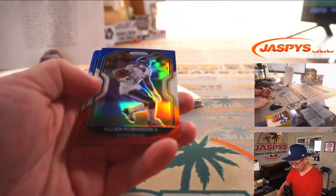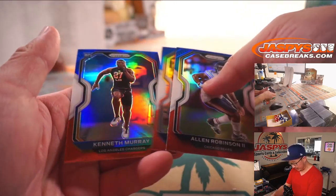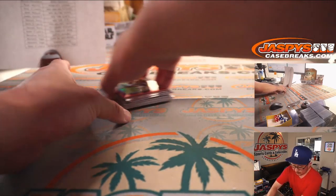All right, and the red, white, and blue parallels — exclusive to this retail pack. We've got another rookie, and it's Kenneth Murray for the Chargers. And that'll be for Daniel. All right, not bad.